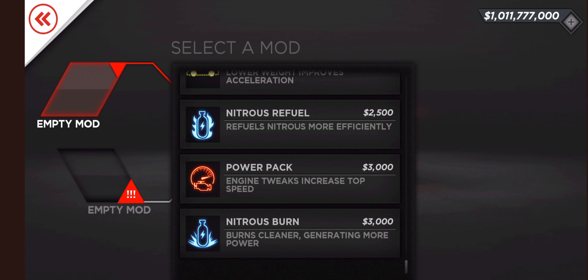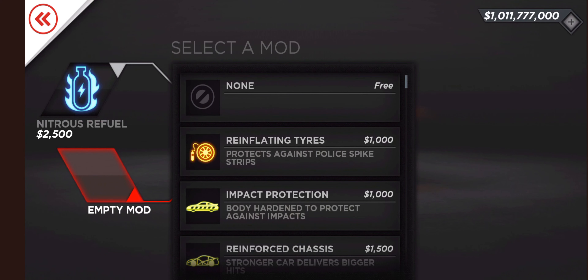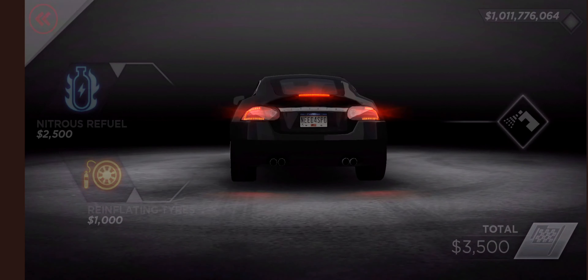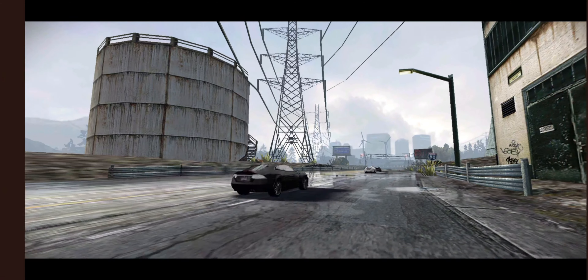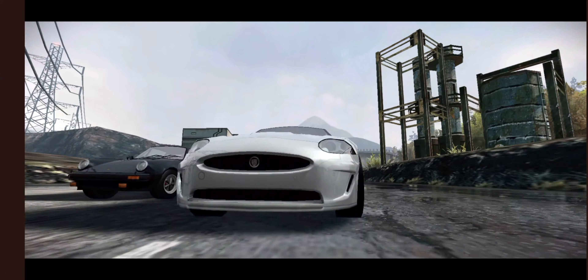I will tell you what color I will play. Now I will play the Nitro Power. I will modify the tires. We have done everything to modify it and change the color, and now we are starting our game.